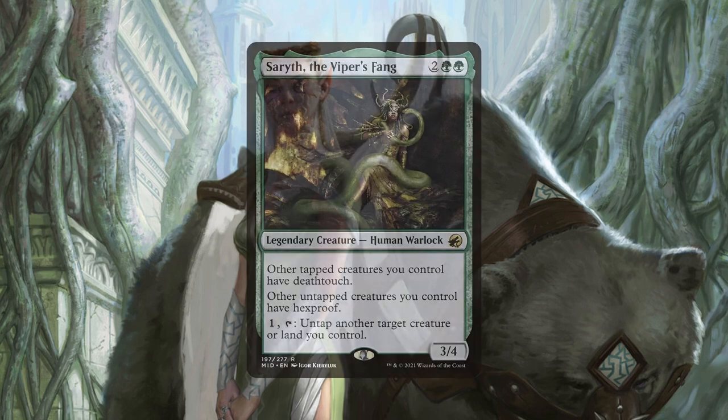Our final protection piece is Saryth, the Viper's Fang. Saryth gives our tapped creatures deathtouch, our untapped creatures hexproof, and if we pay one and tap it, we can untap another creature or land we control. We can flash in Saryth in response to targeted removal to protect the targeted creature, and once it resolves, it provides that protection to all our creatures which is fantastic. But maybe we're being attacked by a big or important creature like a commander and only have small creatures like dorks on the field. We can flash this in response to attacks being declared, announce our mana dork as a blocker, tap it for mana, and now that it has deathtouch, that attacking creature will now die regardless of how big it is. If we're lucky, we can also use that mana from the mana dork for something else too, just to rub salt into the wound.